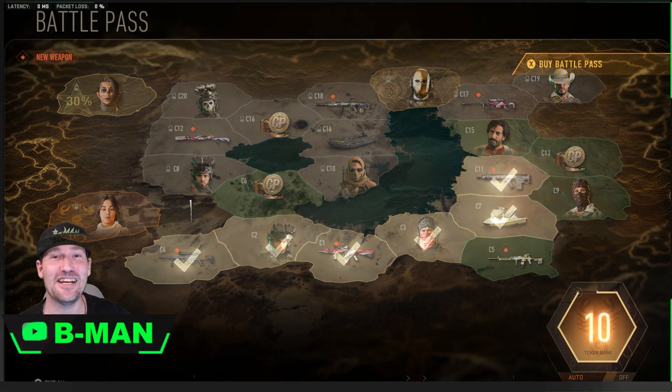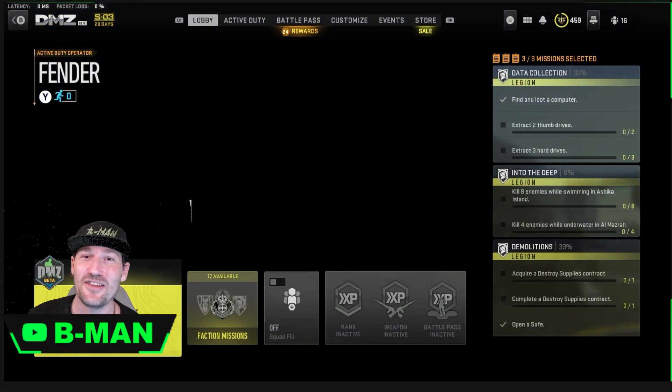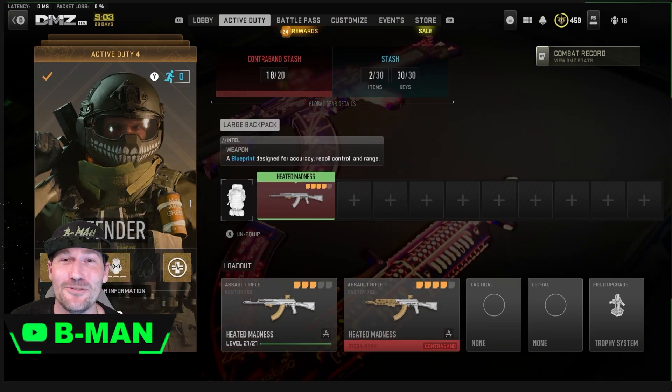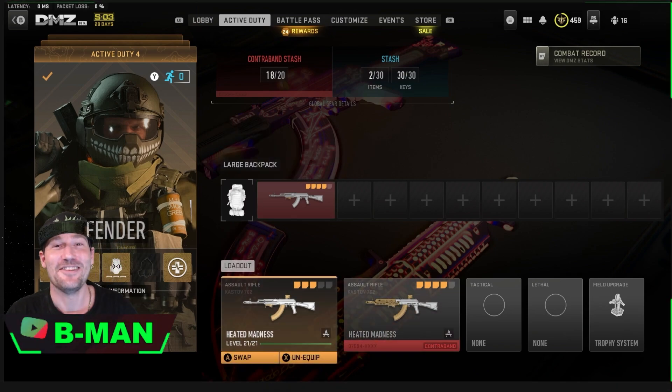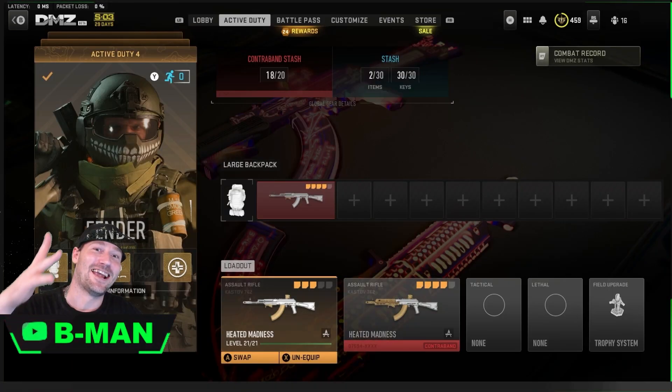That's how you do it — you can now get in there and duplicate hard out, share your contraband weapons, insured weapons and everything. Thank you guys for watching, make sure you smash that like button, leave me an awesome comment, subscribe if you're new, and have an awesome day. I'll catch you in the next one — B-man out.